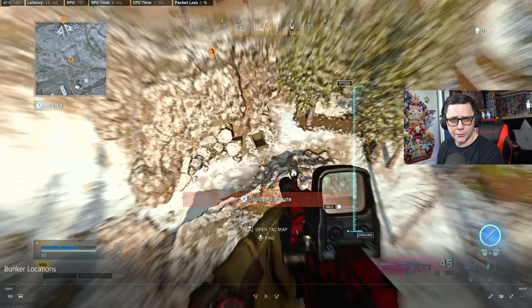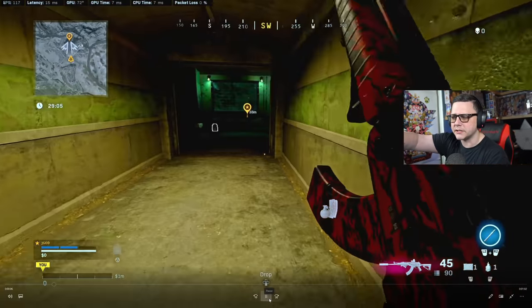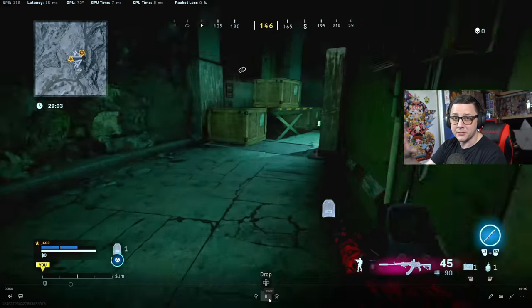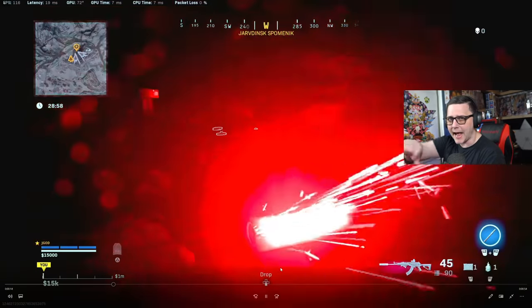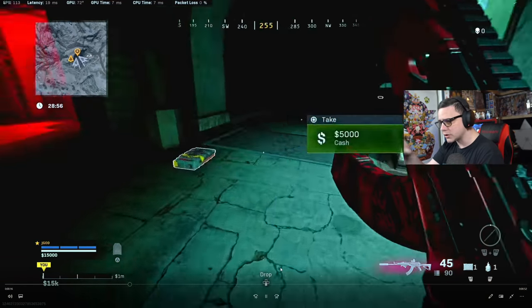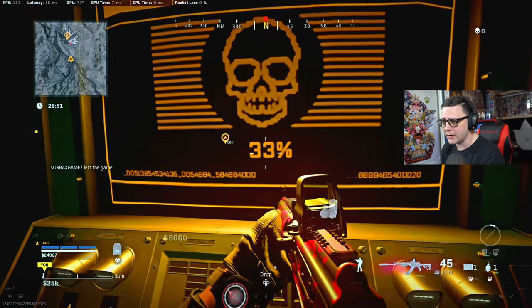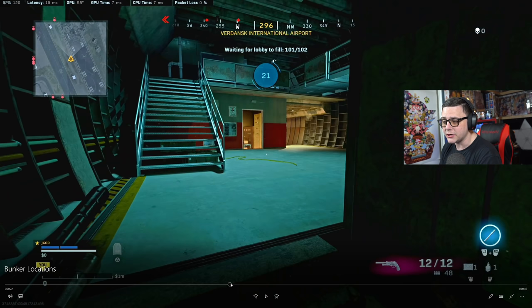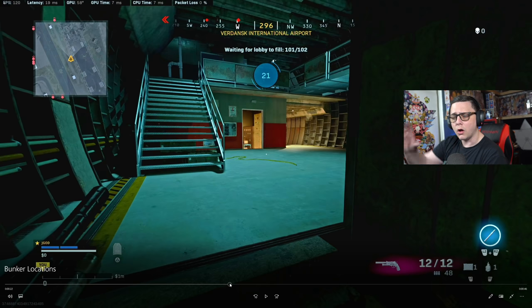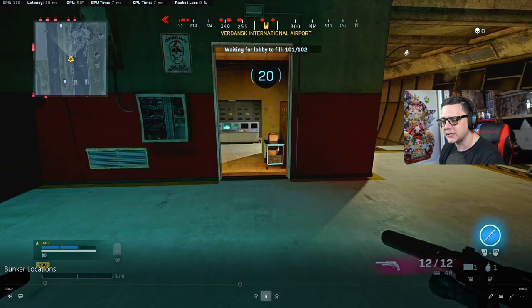The first thing we're going to talk about is bunker locations. We have four different bunker locations. Obviously we have the ones at the silos, so if you just land a little bit south of Military I'll also give you a map so you can screenshot what that looks like. You come and run through and there's going to be a little panel with skulls on it — it says 33 percent now, before they were all five percent. You're able to walk right into it.